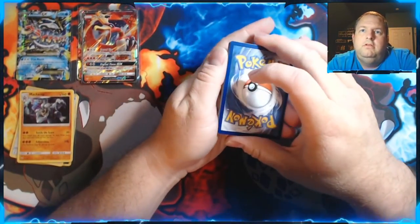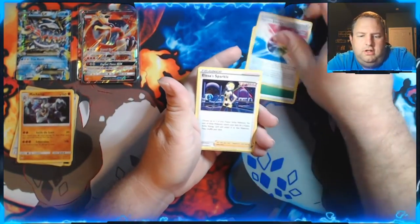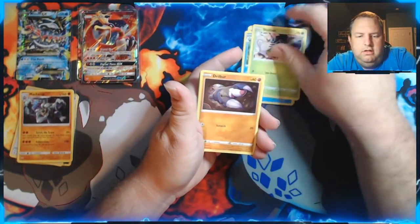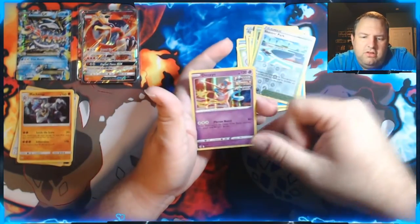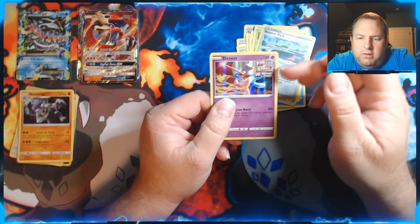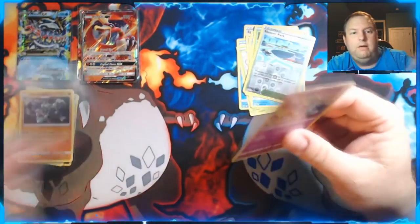Psychic energy — here we go. We got Fusion Strike Energy, Elesa's Sparkle, Dreadnaw, Shelmet, Trilbur, Bunnelby, Mudkip, Caterpie, Skater's Park, and a Deoxys — just Deoxys Holographic. And this is the one that's got all three: Fusion Strike, Single Strike, and Rapid Strike. Nice — I need that one for my set.